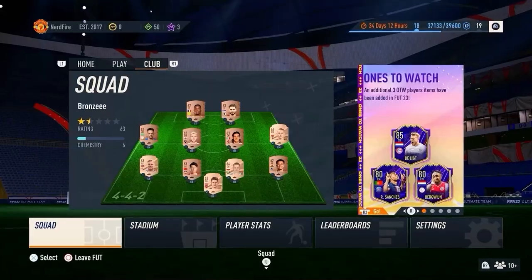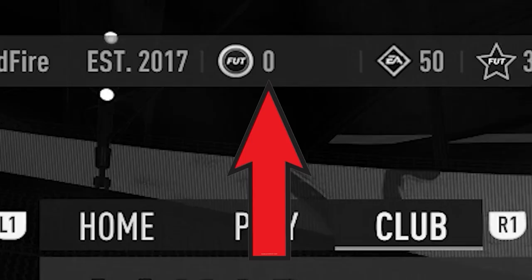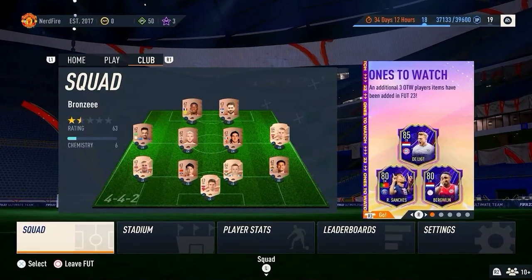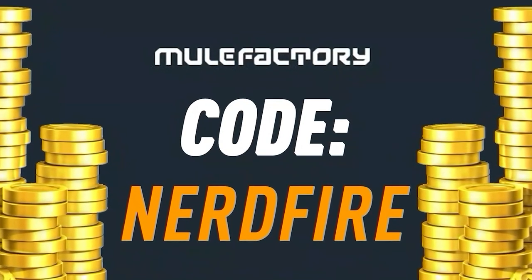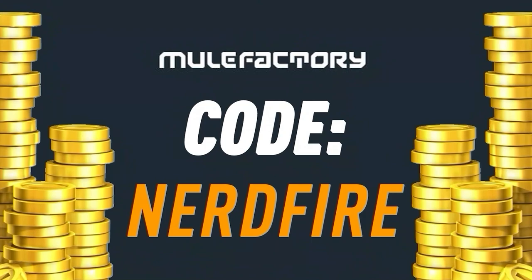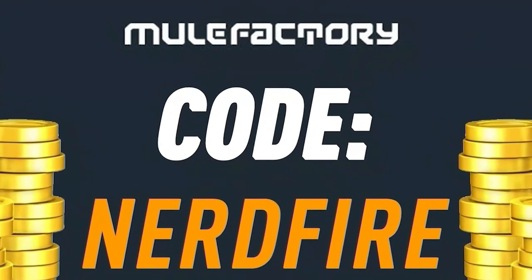Today we've got a brand new team in the Road to the World Cup and also brand new World Cup icons. Let's open a load of packs and see what we can get. If you've got a terrible team with no coins and you want to buy some of the brand new players from the Road to the World Cup promo, go to Mule Factory dot com for the cheapest, most safe, reliable coins and use code NERDFIRE at checkout for five percent off. Link is in the description.